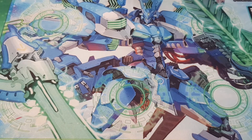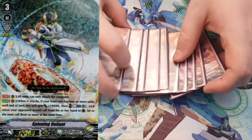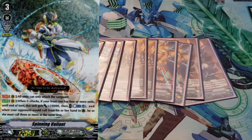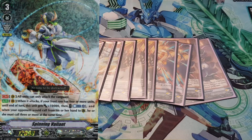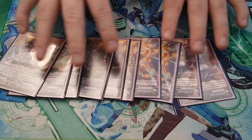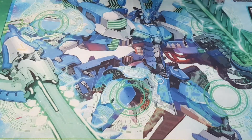You might have noticed I'm not running Spinning Valiant at all. That's because I don't think Spinning Valiant's actually that good. It's a Counter Blast 4 cost, everything has to attack a Vanguard — you can pretty much only do it once and I don't like it. I feel like you're very restricted to one thing, whereas having these other options gives you more range in what you can do.